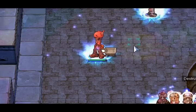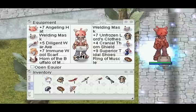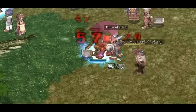Agility is the second stat and goes hand in hand with Strength in terms of DPS. However, Agility does not need to be too high in order to get a decent amount of DPS. Cart Termination speed caps out at 186 ASPD, that's why a large amount of Agility is not necessary. Horn of the Buffalo is nice to increase your ASPD, but it's not necessary to be good.